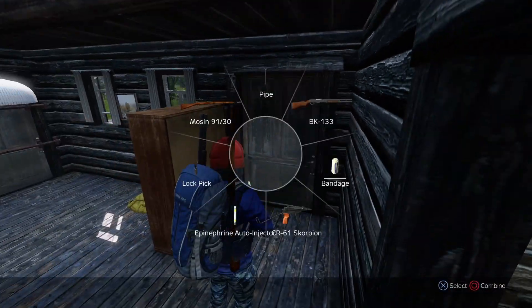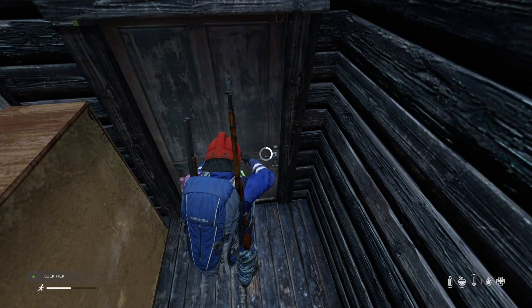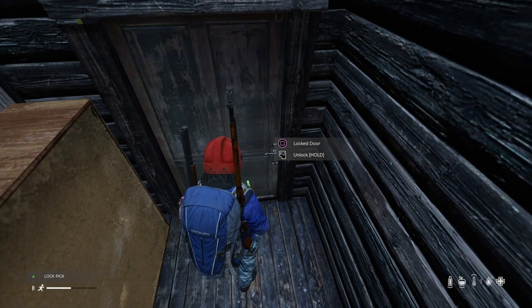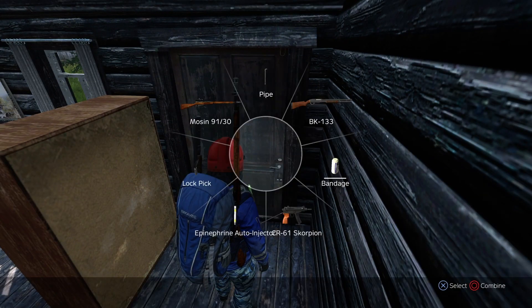Shut the door — you can always shortcut the lockpick like that — lock the door quickly, it takes a second or two. That door now, they cannot get in unless they've got a lockpick themselves, or they can try bashing the door down.